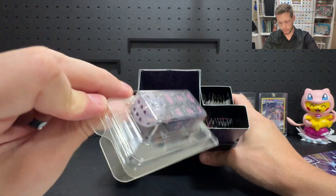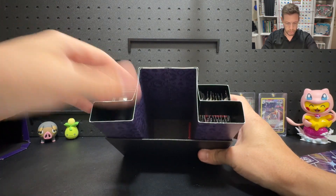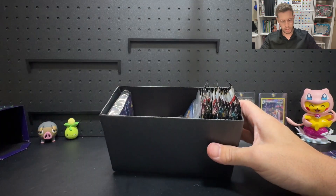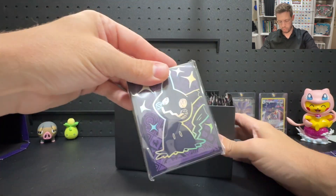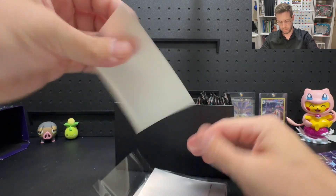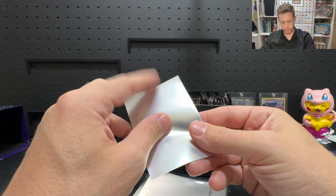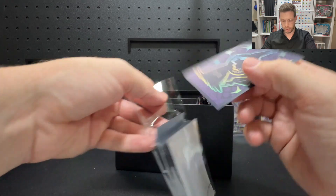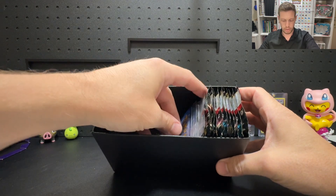There's our dice, there's our condition markers. We pull this sleeve out now, and inside there we've got our brick of energies, our code card, and our sleeves. Let's take a quick look at these sleeves — typical, same old Pokemon quality. Matte sleeves, feels exactly the same, just a really nice design with that shiny Mimikyu on the back.